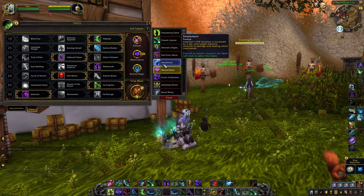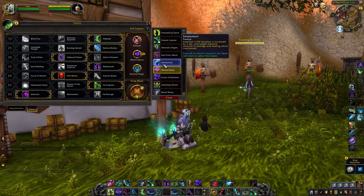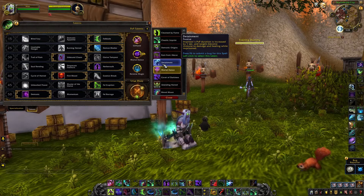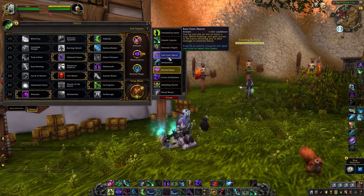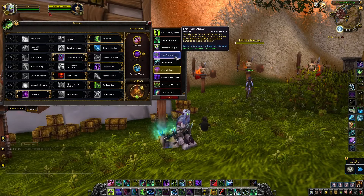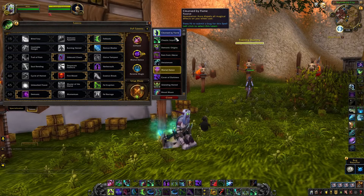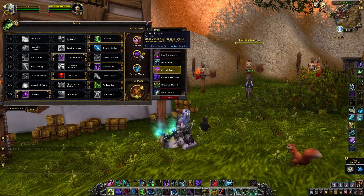Assuming I'm running with a Warrior, warriors don't have that much crowd control. Having an extra Imprisonment — which functions like a Druid Cyclone — gives you more crowd control. You can also opt for another defensive if you're going against double melee, or take Cleanse by Flame against casters like a Shadow Priest to keep dispelling their DoTs. There are different talents available if you're not running Mortal Dance.